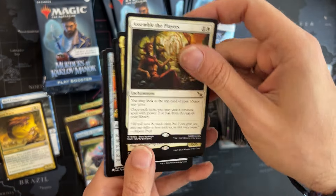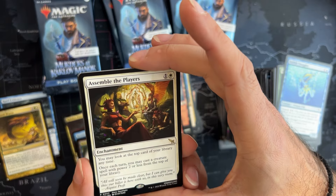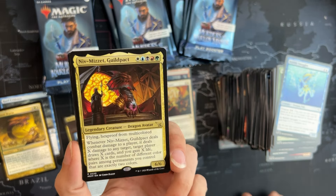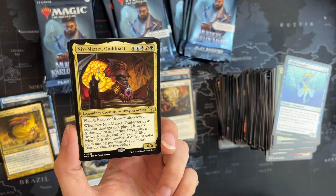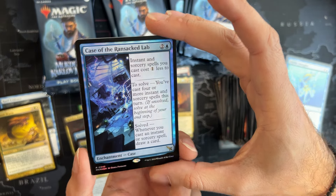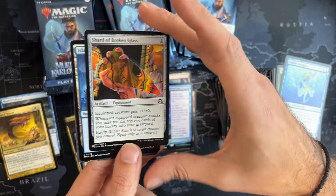Assemble the Players — very nice, this is a cheat card. We can look at the top of our library, and when we cast a creature spell with power two or less from the top, even if we don't have a creature up there, it's always strong to take a peek and decide. We got the new Niv-Mizzet, the Guild Pact — as usual a rainbow guy, but this time comes with hexproof from other rainbow or multicolored permanents generally — very nice card. We also got a third rare here — Case of the Ransacked Lab — like the lab we are in! This is going to be our favorite card for now.